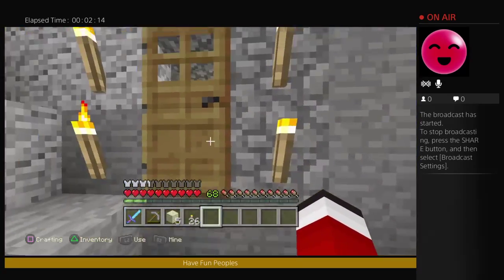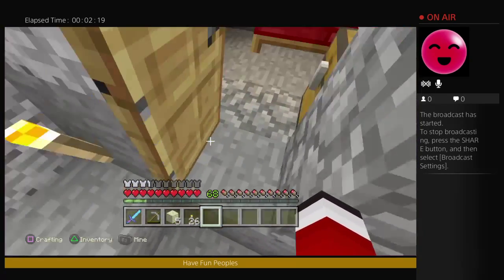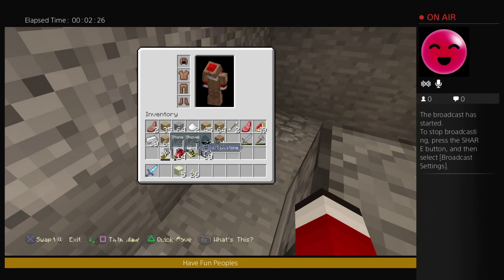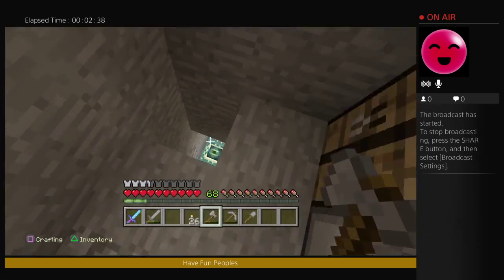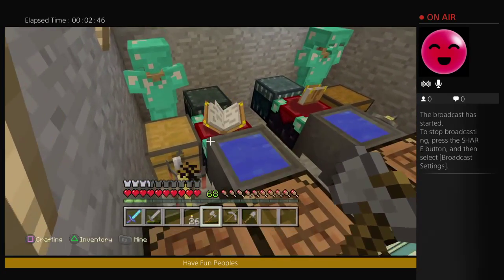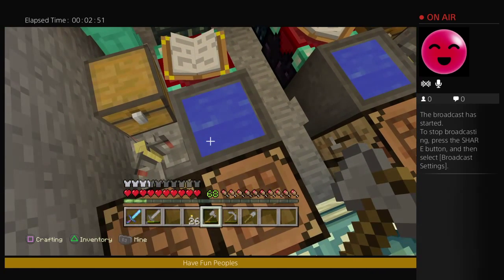This is a new world that I just built. I actually had my stone tools and everything — it was amazing. This is where I built all of my stuff, and this is like the emergency base. There's stuff inside here.